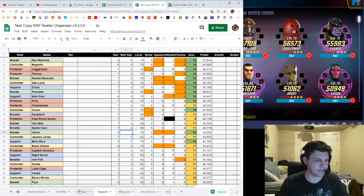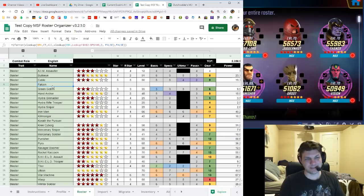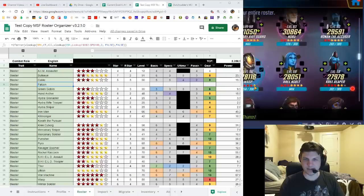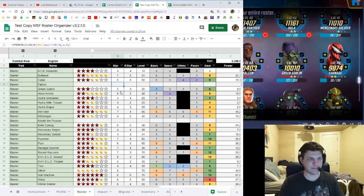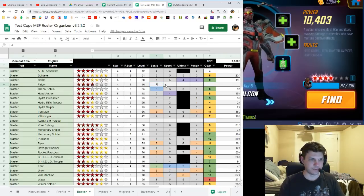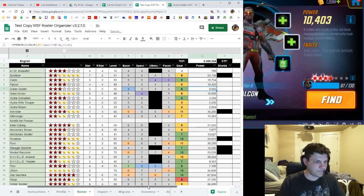A couple of cells may be blank because there are zeros, and in the old spreadsheet you didn't put zeros for anything — that's fine, it should import properly. What the import sheet does is transport your data to the roster, which rebuilds based on character names. For example, my old sheet never had Falcon, so he's a zero. I'd go to my roster, find Falcon, and enter his stats — he's around 10k, four stars, four reds, level 40.